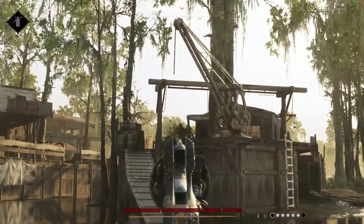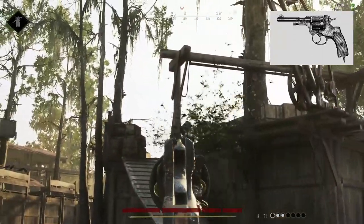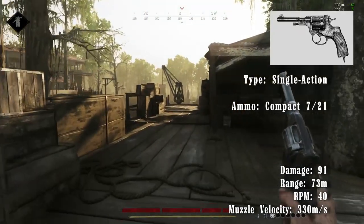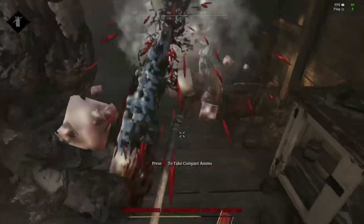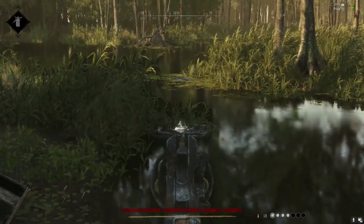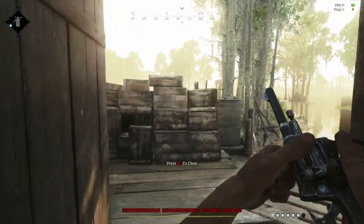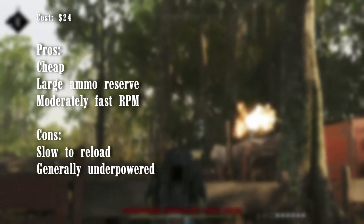There are two pistols available at rank 1: the Nagant M1895 and the Scottfield Model 3. The Nagant is based on the Russian pistol of the same name, a single-action revolver with a slow reload and low damage, but 7 compact rounds in the drum and 21 in reserve. With 91 damage per round and a range of 73 meters, I generally find this a cheap but unimpressive weapon. As with most revolvers, reloading takes time, and interrupting a reload will mean you enter a spin-the-drum animation before you can fire again. Try to reload only when you have time to reload fully — about 2–3 seconds per bullet in this gun's case. The only real pros of the Nagant are its low price of $24 and its high compact ammo reserve. Its cons are its slow reload speed and low damage and range.